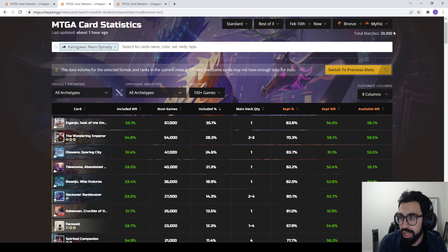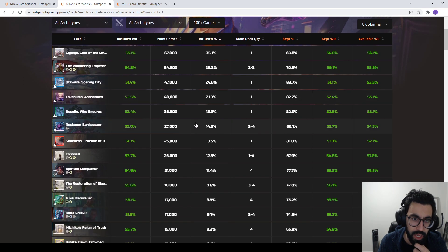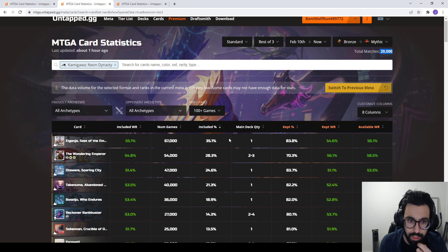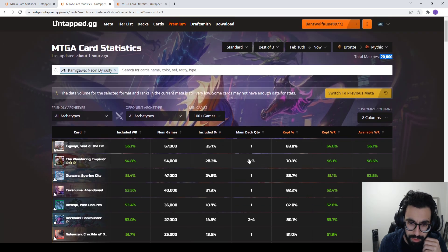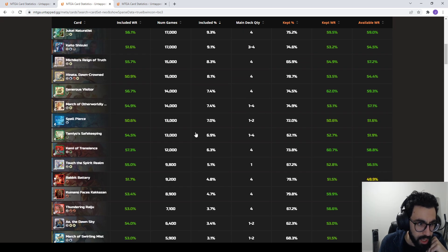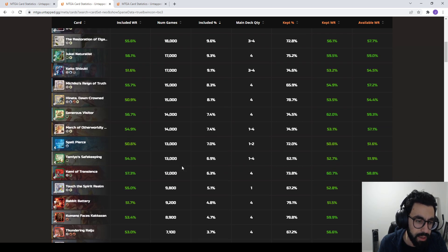Farewell is appearing in a higher percentage in Best of 3 — comparing 20,000 matches, which could be up to 60,000 games if you think about Best of 3 structure. Eiganjo seems to be in a good percentage of all games played. Looking down the list, we see again the Enchantment package. Kaido has a better win percentage in Best of 3, and Hinata is seeing a lot more play as a Best of 3 deck, since Magma Opus reduces its cost.